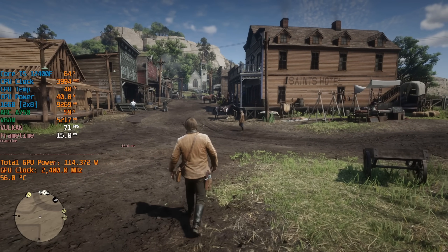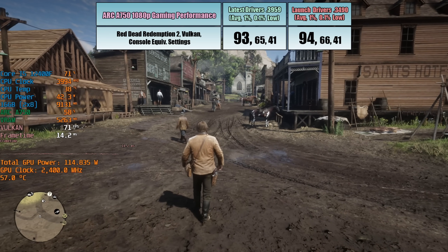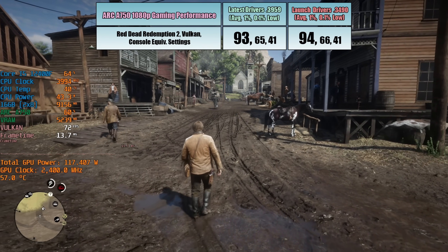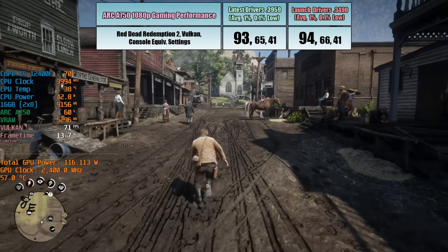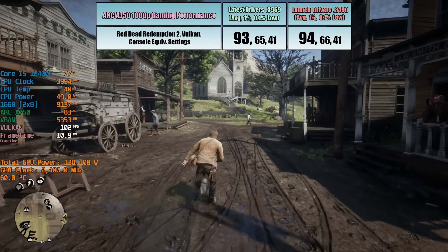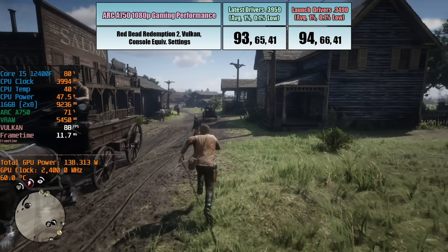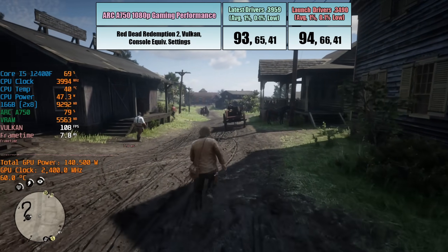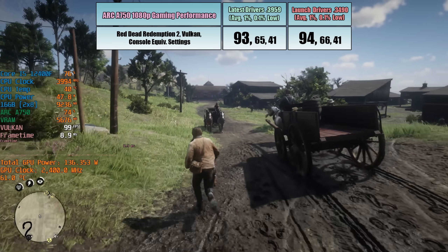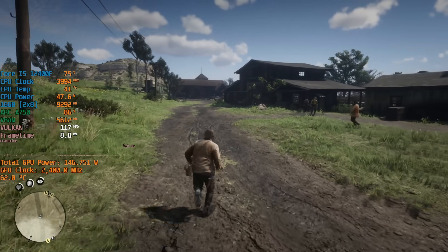Finally, we have Red Dead Redemption 2, running with Vulkan, which is my preferred way to play. With Vulkan, the game exhibits possibly the smallest change in performance of all today's tests. That said, I did notice some weird lighting effects got fixed — before, with the OG drivers, I'd see the occasional flickering red light or artifact through certain saloon windows in Valentine, and this seems to be cleared up now. That's why I featured Valentine in the footage, just to show that the issue does appear to be resolved.